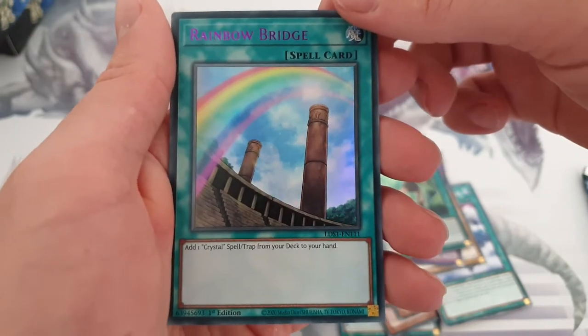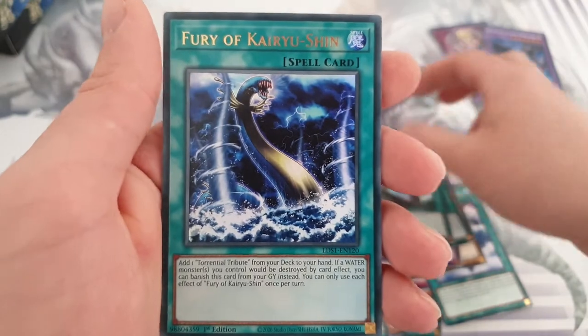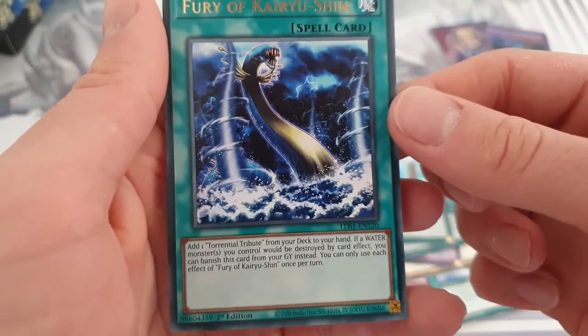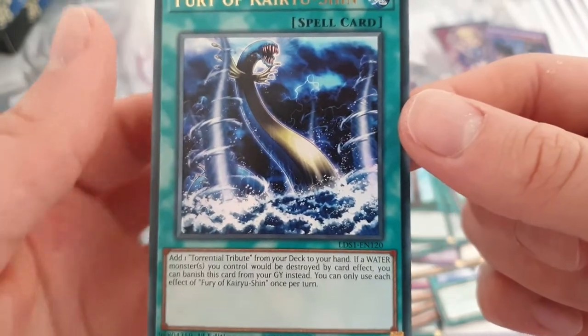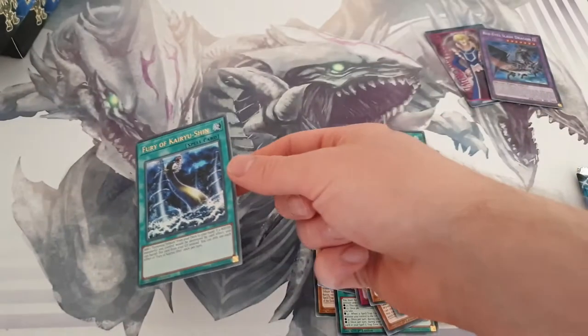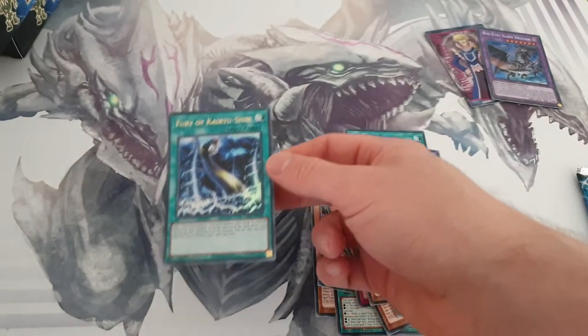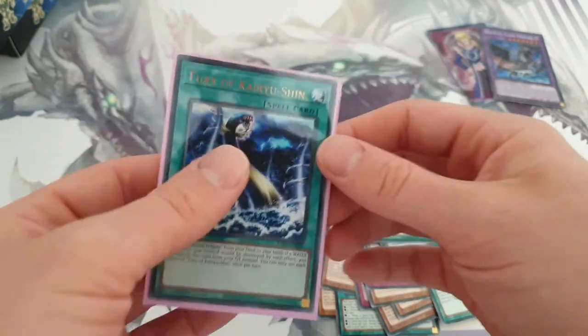Hello Jay, got another Rainbow card for you. And Fury of the Kaiju Shin — look at that amazing artwork. Gorgeous. Let's leave that card up. Look at that.